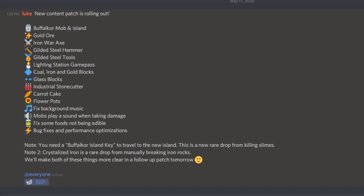We got the new Bulk 4 mob with the new island, the new Gold War, Iron War X, Gilded Steel Hammer, Gilded Steel Tools, new Lighting Station Game Pass, Coal, Iron, and Gold blocks, new Glass blocks. We also got the new Industrial Stone Cutter, Carol Cake, Flower Pots, Fixed Background Music, and some new Bulk Fixes as well. So we got a bunch of things in this update.